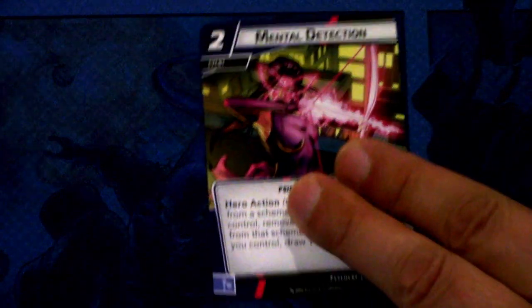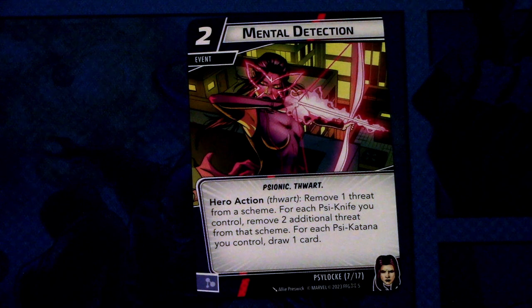Next up we have Mental Detection — three copies of this event. It is a two cost event, Psy and ward traited. Hero action ward: remove one threat from a scheme. For each Psy knife you control, remove two additional threats from that scheme. For each Psy katana you control, draw one card. Again, you need to be mindful when playing this of what side the upgrades are on. And this can be committed as a mental resource.